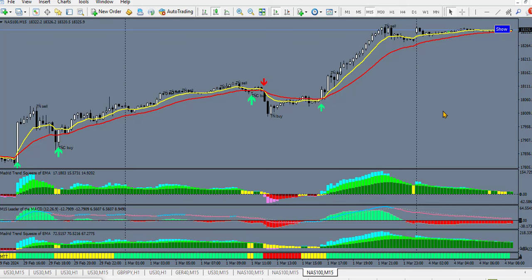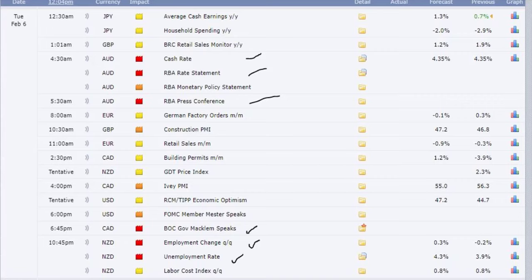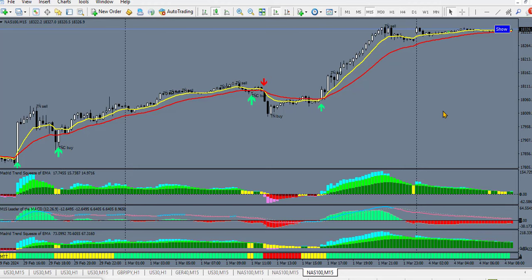Before you take any trade, make sure you check Forex Factory to see if there's any news that may likely affect your analysis. You can use Forex Factory or other forex news aggregators. If there's any news concerning a pair you want to trade, stay away from that pair 30 minutes before or 30 minutes after the news. If it is major news, you might stay away for the day.